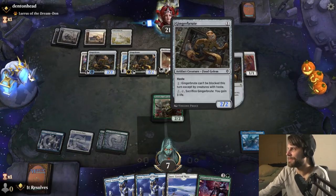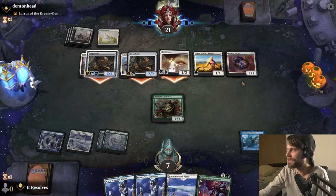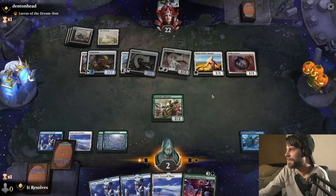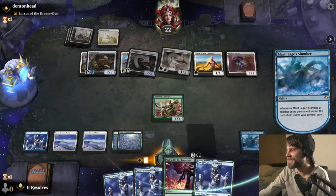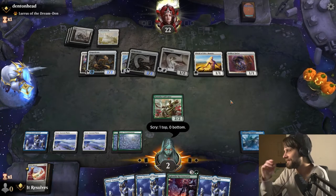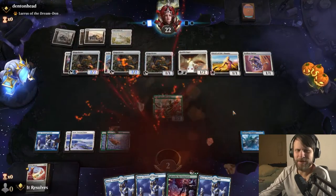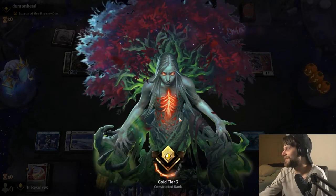Looking at all the power they've been able to throw out early — if we had had some removal that would have helped, but there's not much we can do about it. We do just keep drawing lands, which is good and bad in some ways. The quickest game in history. I'm just going to good game them and go ahead and concede. They got us — oh, that's so unfortunate though. That was just a bad matchup, like the worst possible matchup. Feels terrible. Alright, game three — let's see if we can get a win.